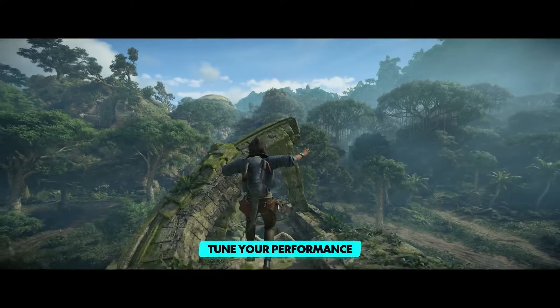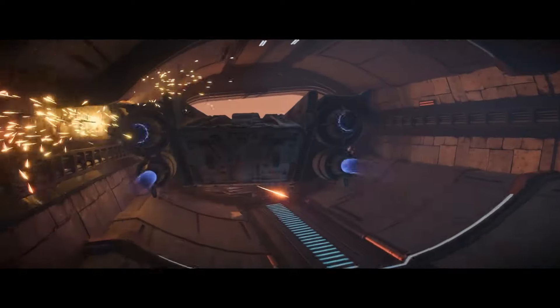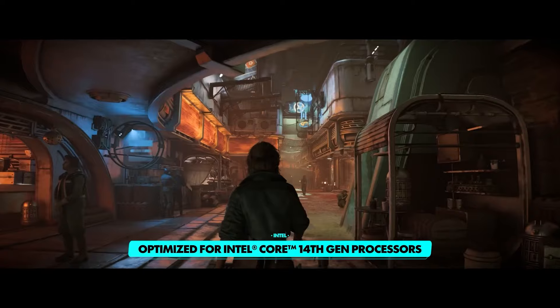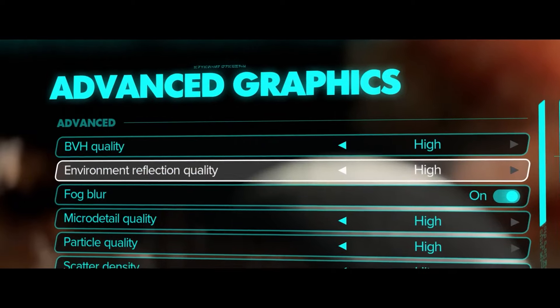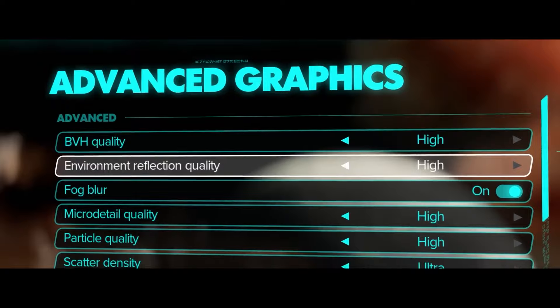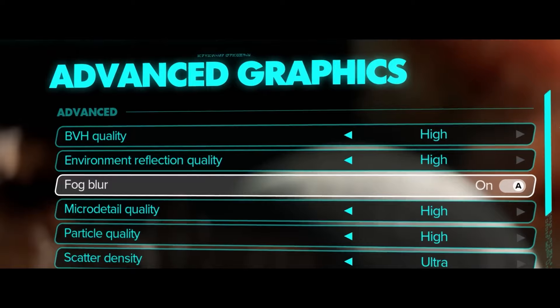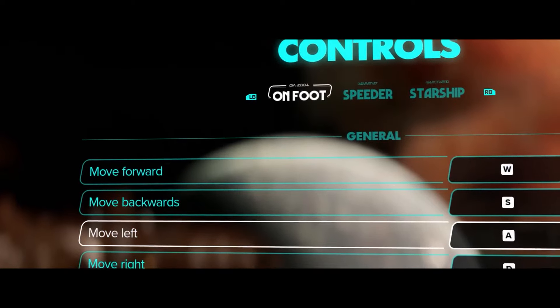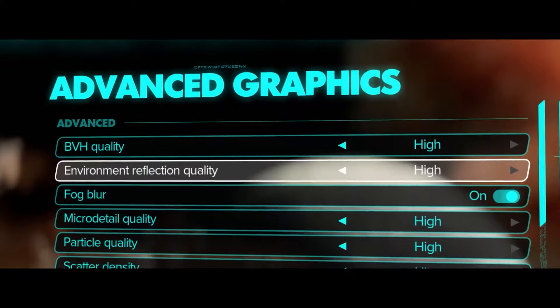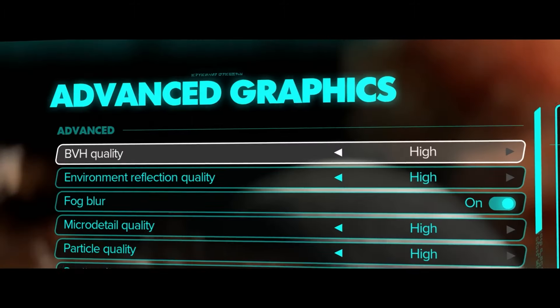It's interesting they showed a low frame rate section — this isn't an optimisation issue, but rather showing that if you have low frame rates you can completely customise your experience to run smoother. From what was played, the game runs very smoothly on high-end PC. We also get our first screenshots of the settings menu — the advanced graphics sub-section includes BVH quality, environment, reflection quality, fog blur, micro detail quality, particle quality, and scarcity density. If you're familiar with Avatar: Frontiers of Pandora on PC, it's effectively that same menu.